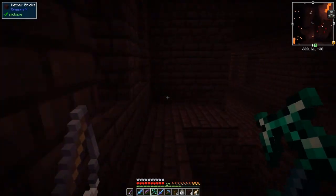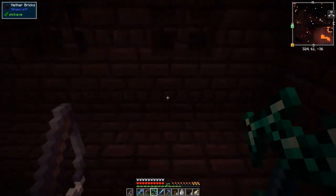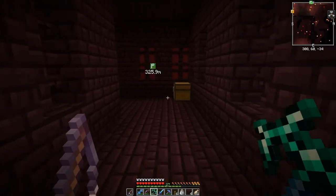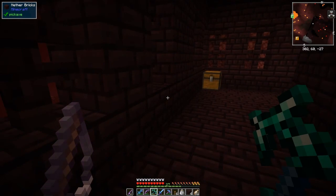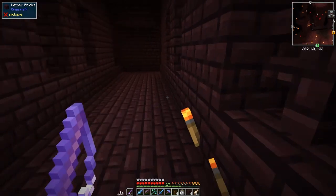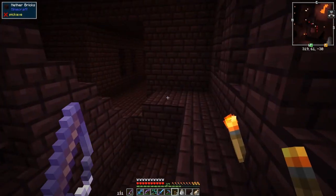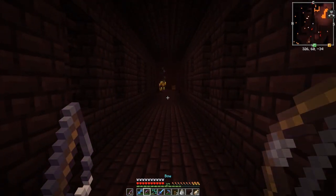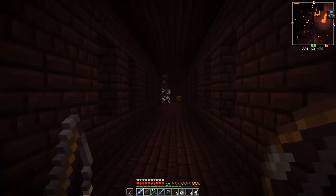I can hear some skeletons. In fact I'm already a bit lost — I better make sure I know where I'm going. Let's just put some torches down. This is the entrance here, so I'll put torches down on the right hand side as I usually do so I know where I am. It will actually have the negative effect of preventing mob spawning, but especially with the skeletons around — there's our first blaze.